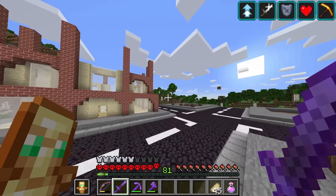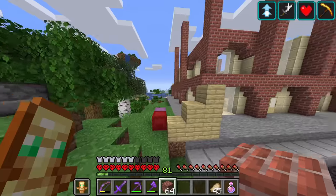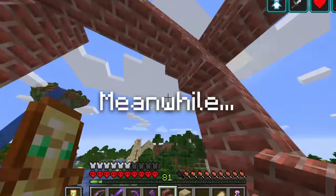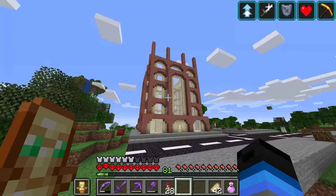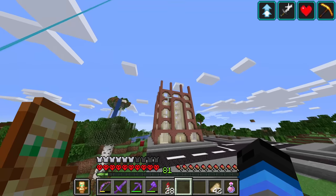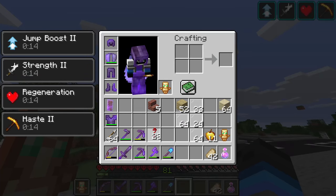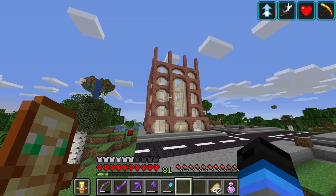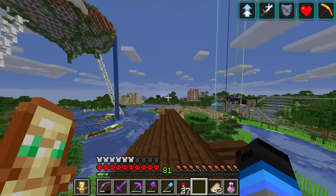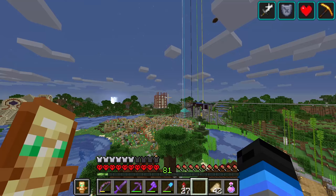Now that we've built the first two layers, we just commit and build it up and up and up until we reach the height we want. Here's what I've built so far of our first skyscraper. I ran out of bricks, so I'm going to take a quick break and go collect some more clay and get some more bricks, and then we'll focus on finishing this off. From a distance you can see it looks really cool — imagine that and then three other towers as well. It's going to look amazing.